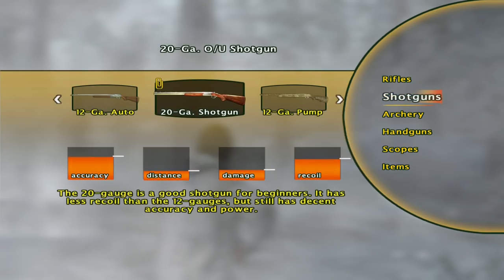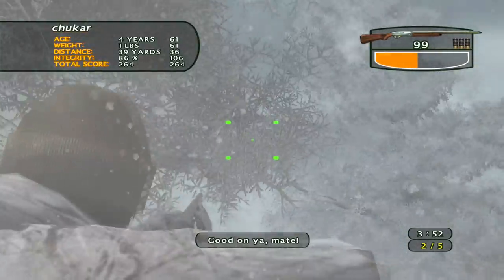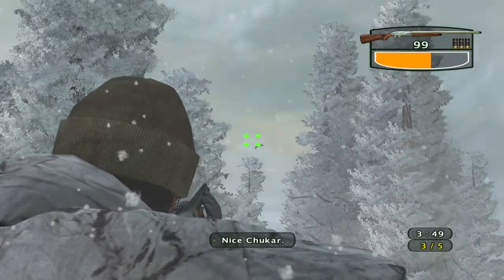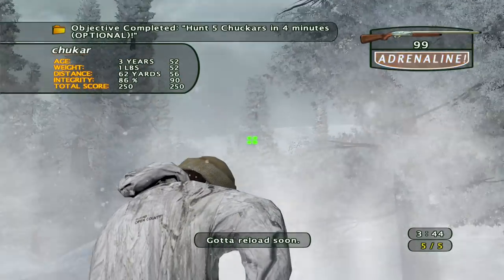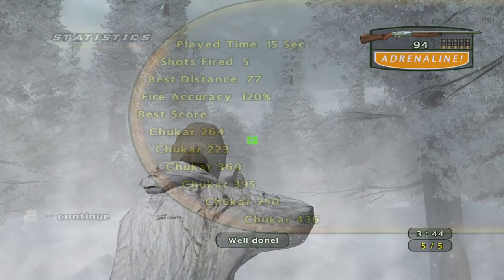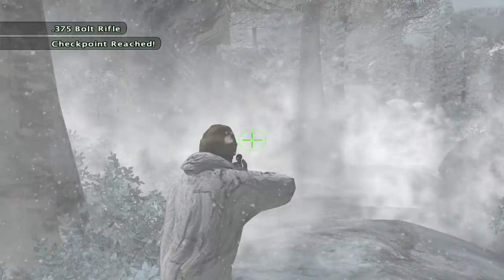It looks like we actually get to go for the Chucker first. Let's get the 12-gauge semi. This is actually gonna go pretty quickly, I think. There we go — got all five of them. Nice. Looks like the highest scoring one was actually the last one at 436. I think that's actually the highest score we've got on any of these bird species, so that's kind of cool. A lot of these other ones were pretty average scores, and 120% fire accuracy. We did manage to get one from 77 yards, which is not too bad. And it only took us 15 seconds, so even better.